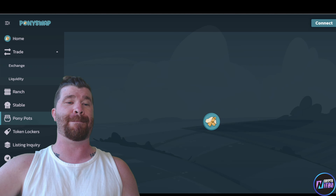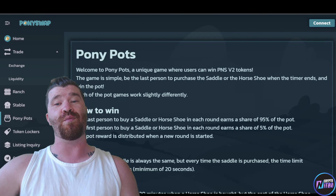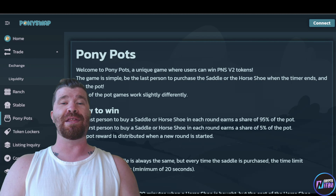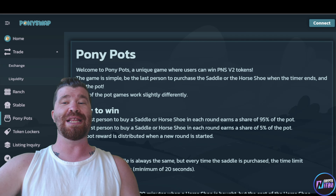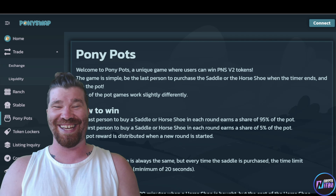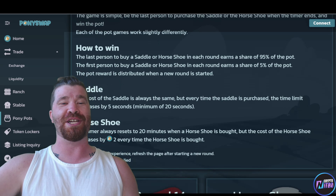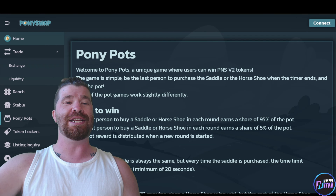We even have Pony Pots. Welcome to Pony Pots — this is a unique game where users can win PNS V2 tokens. The game is simple: be the last person to purchase the Saddle or Horseshoe when the timer ends and win the pot. There's more information right here about the Saddle and the Horseshoe mechanics.